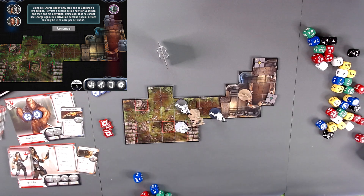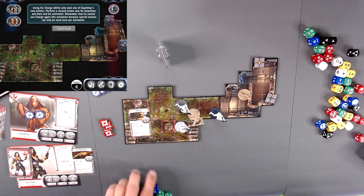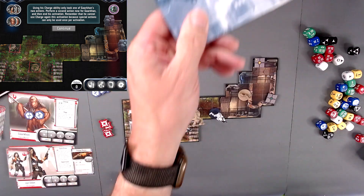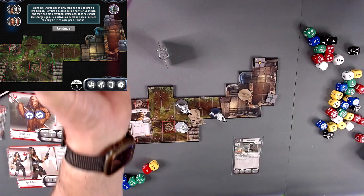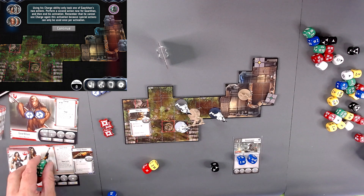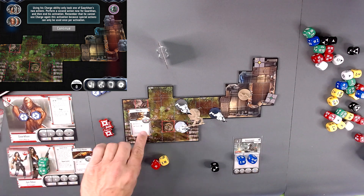We are going to hack away. He has the Vibroax, and we want to be able to use Cleave. So we have red and yellow dice. No stormtrooper cards — let me find Imperials, stormtroopers. They have a blue, a green, and a black. And she has two greens as I recall, and his Vibroax gives red and yellow.